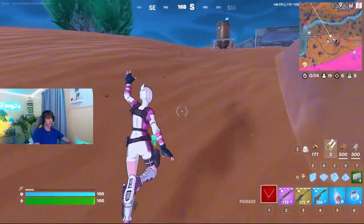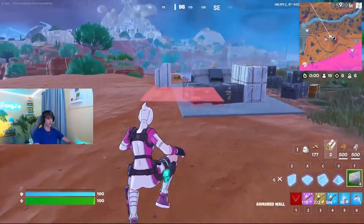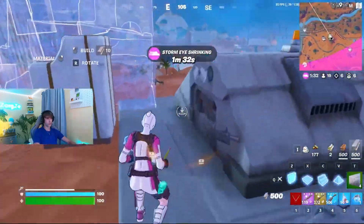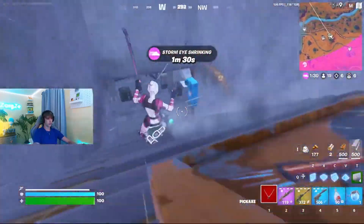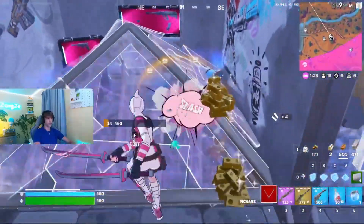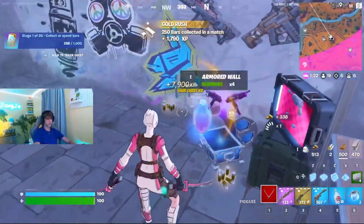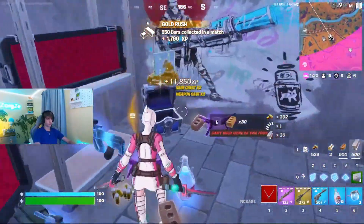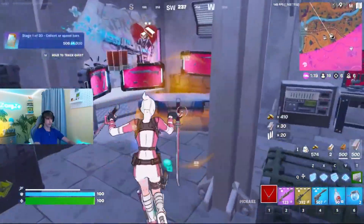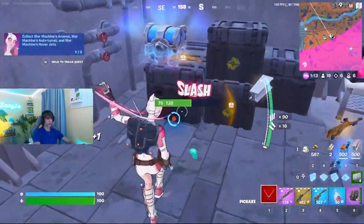Alright, here we are at the bunker right here. I'm not going to block it off too crazy — if I was in zone I would — honestly I'm just going to use metal to block this off because it's not really that crazy. And we have some gold right here. And we have a ton of chests right here — Avengers chest — and the jetpack, something that we will need.